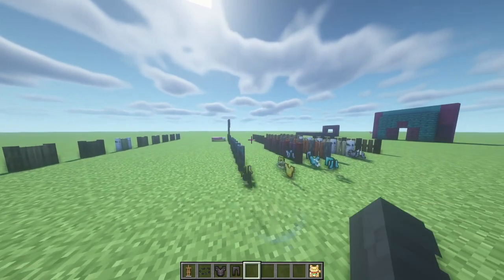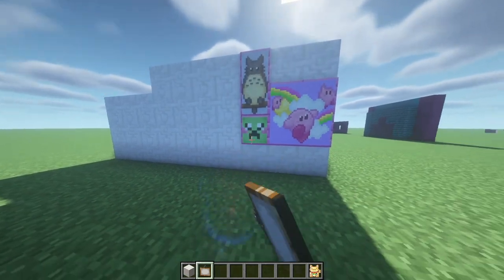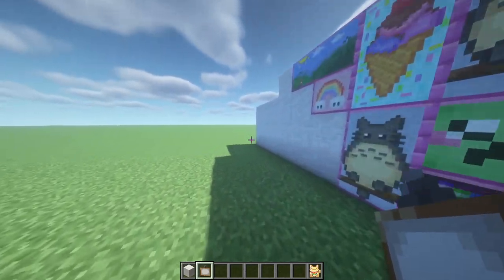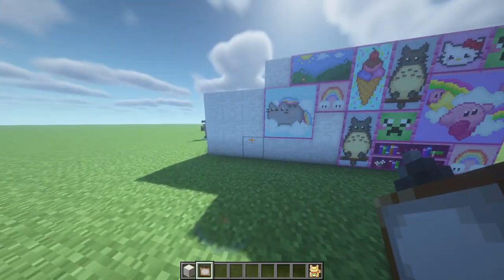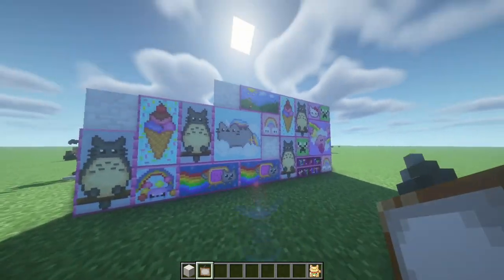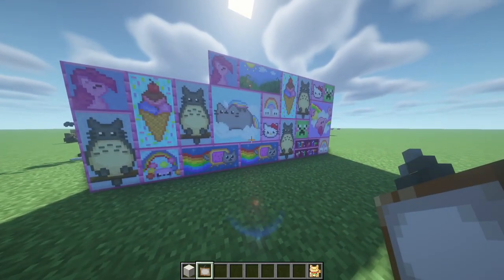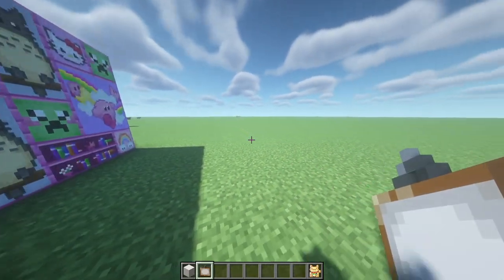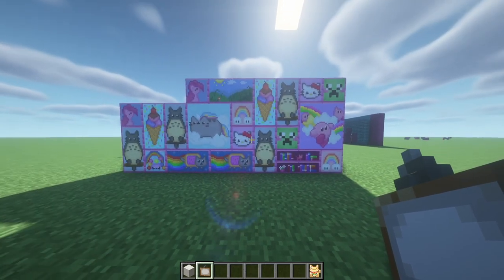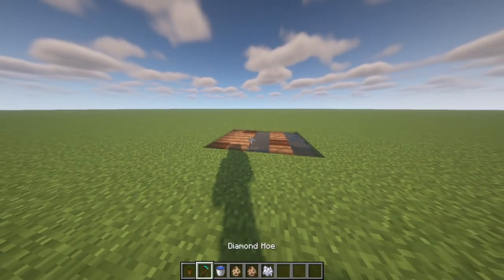Now on to the next ones. The next mod I want to show you is the painting mod — this gives you cute looking paintings. I'm just gonna place them all around here so you can see all the different ones. The Pashina is my favorite, but I think for decorating your house this just gives it some color and something a little bit different than normal.